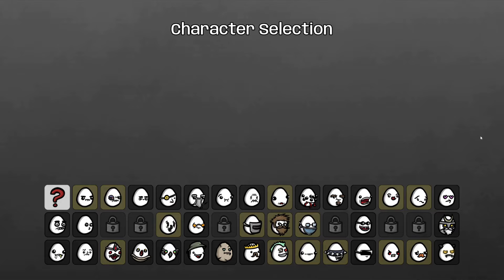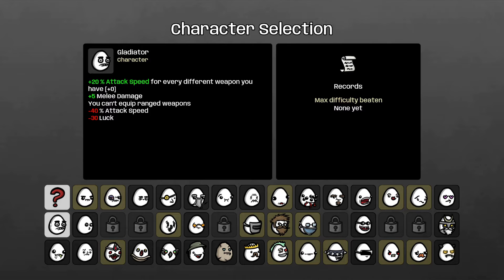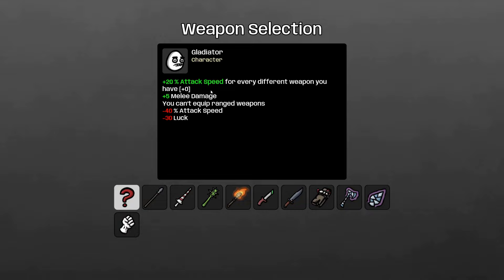Hey guys, today I thought it'd be fun to do a Danger 5 run on a character I've never used before here in Brotato. There are obviously a bunch of other characters I haven't done yet, but I thought Gladiator might be an interesting choice. Gladiator gets 20% attack speed for every different weapon you have, so we're going to want to equip six different weapons in the long run.